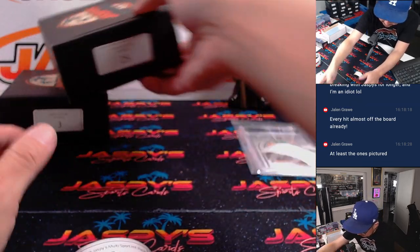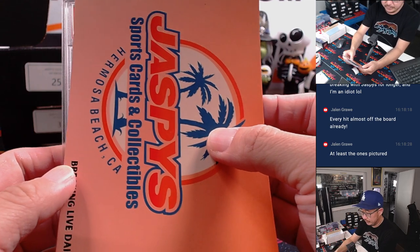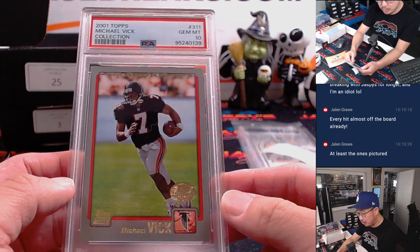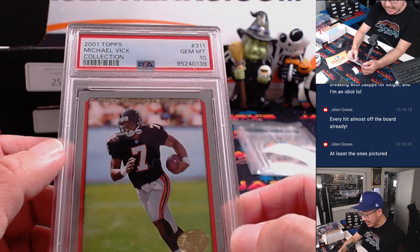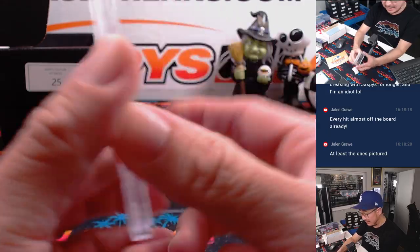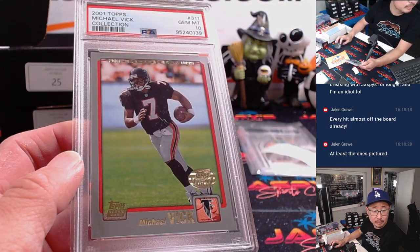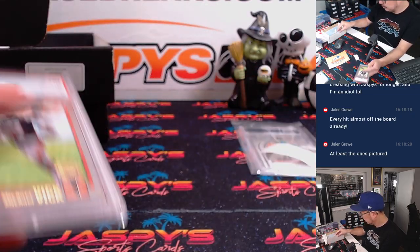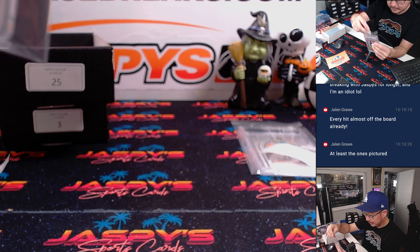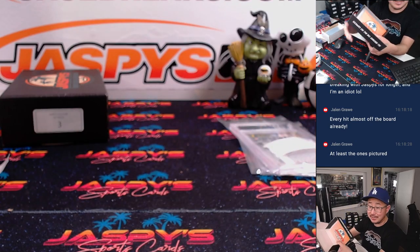Twenty-five. We have Michael Vick, 2001 Topps Football, PSA 10. That's awesome. Nice to see something like that. Next pack — pack three.